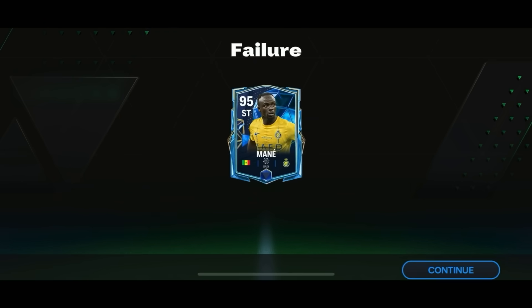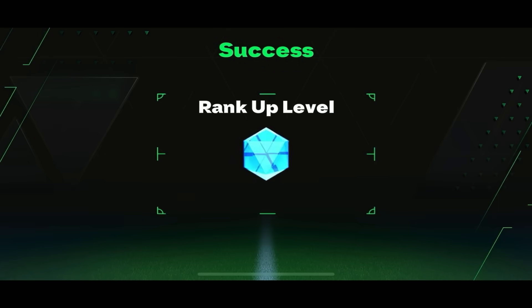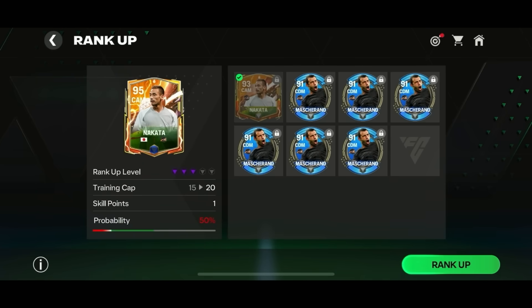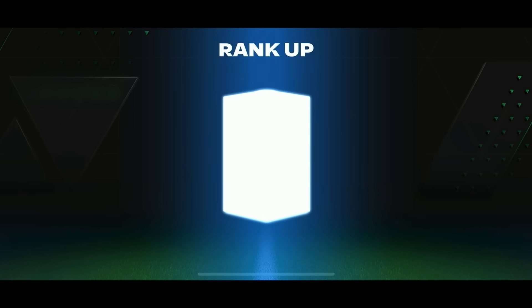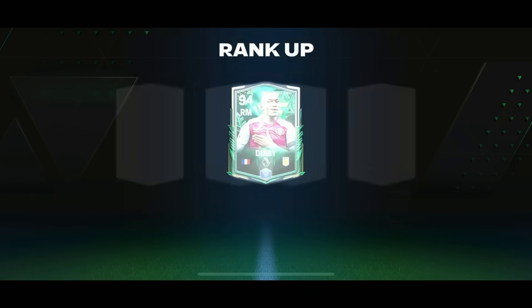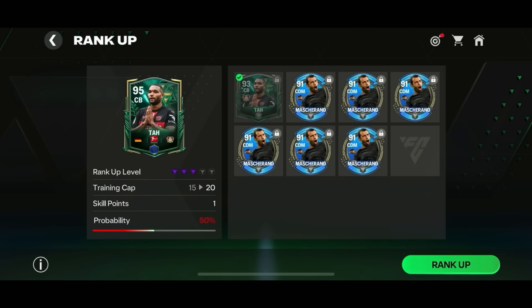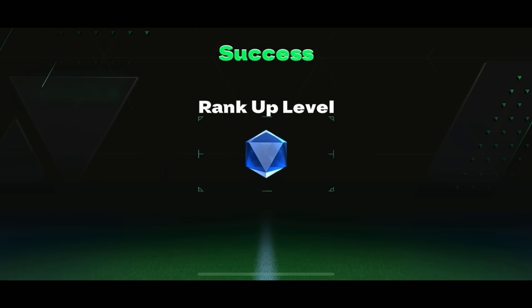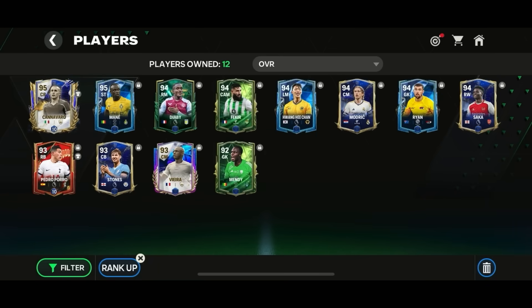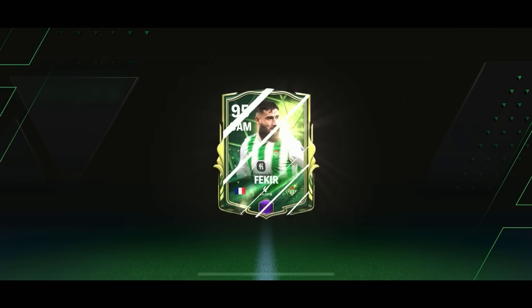I went with two-to-three rank ups because the price variation between rank 2 and rank 3 cards is significant. A Mod Witch attempt went successful - making around seven to eight million coins profit on that card. The Nakata 95-to-96 rank up was also a success. Then Diaby was a failure, so out of four attempts two were successful. Jonathan Ta's rank up was good - the difference between rank 2 and rank 3 was 10 million coins, giving at least 8 million profit after tax. Fekir was also a success, making it four successful and two unsuccessful.